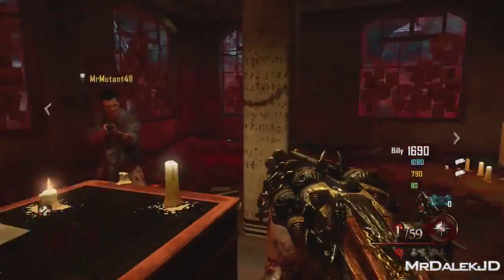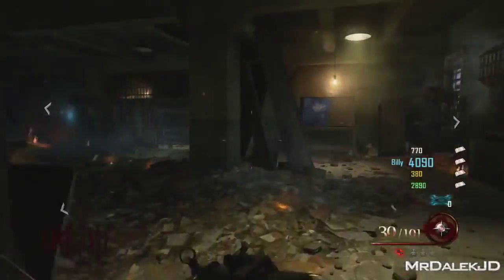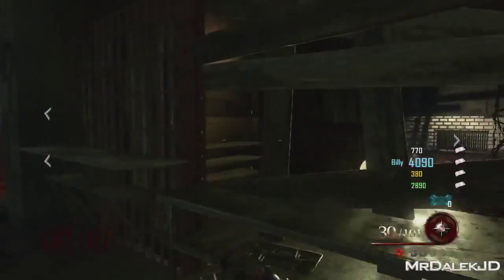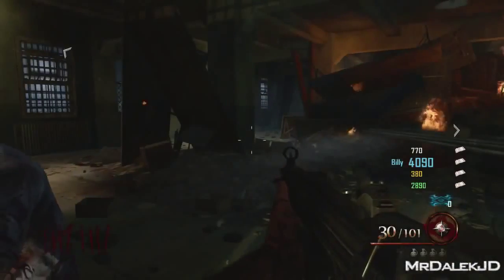The warden says "I'm coming for you, 7623." The next step: go to the cafeteria — this will be the second spoon. Throw your tomahawk at that and you'll hear the warden speak to you again.